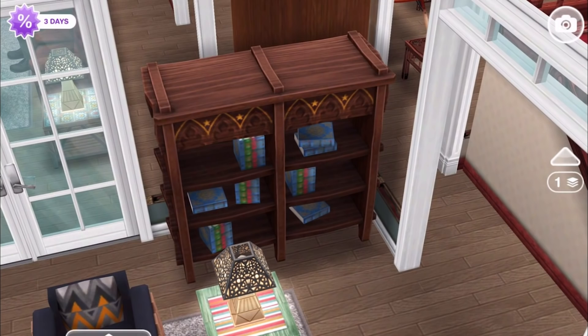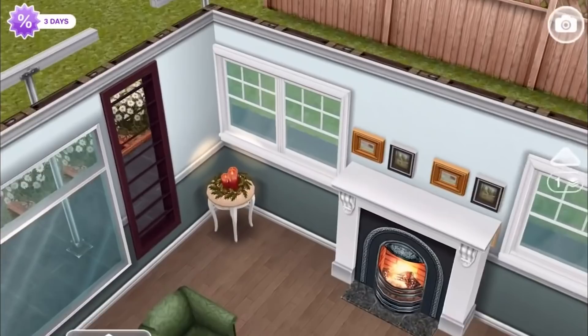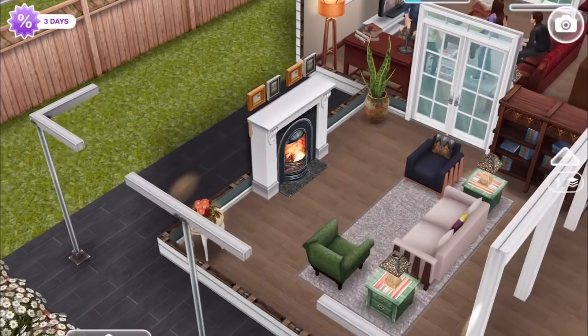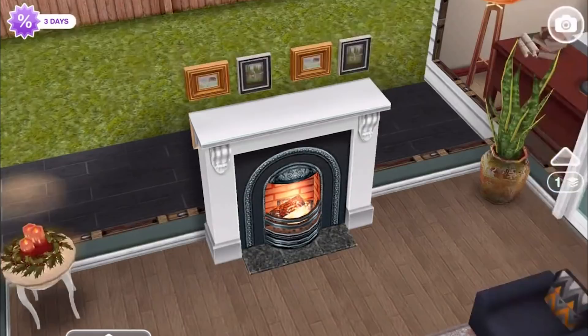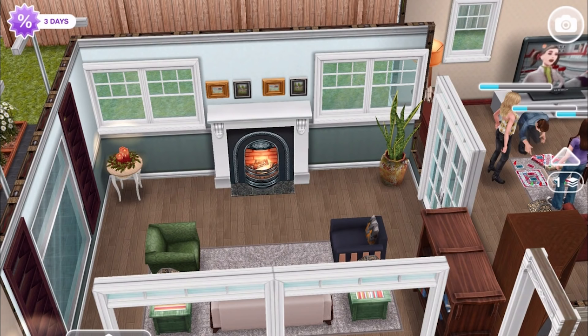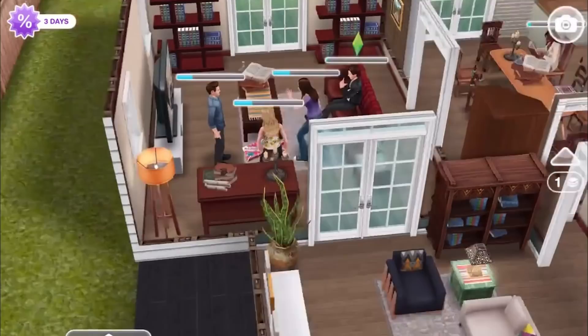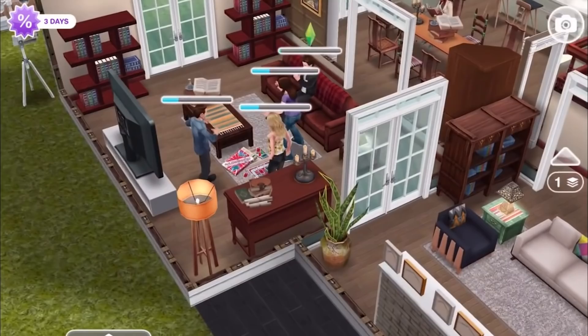Having something going on in the background of a shot with a bookcase makes it look like somebody actually lives there. There are also candles here because on this show there's always candles - somebody's always doing some sort of magic or setting a mood. There's a funny observation that in these shows characters seem to have a hundred candles just sitting around ready to be lit - or lit by magic all at once.